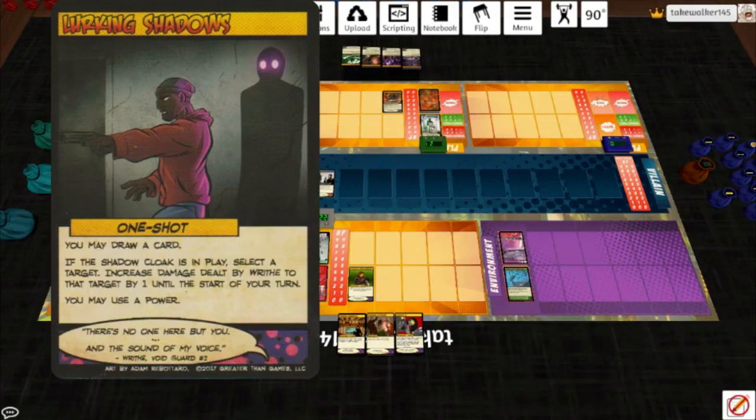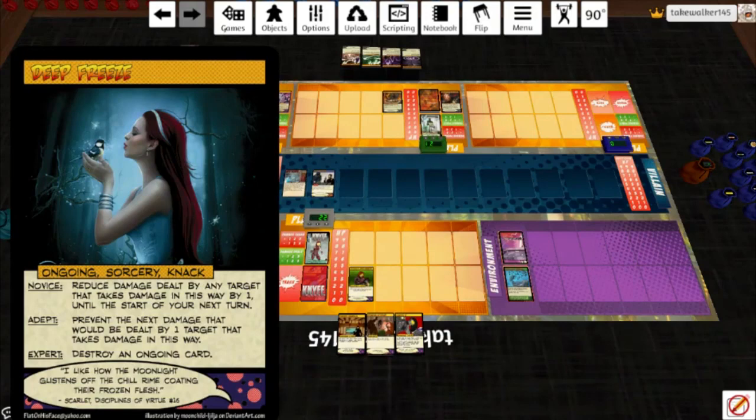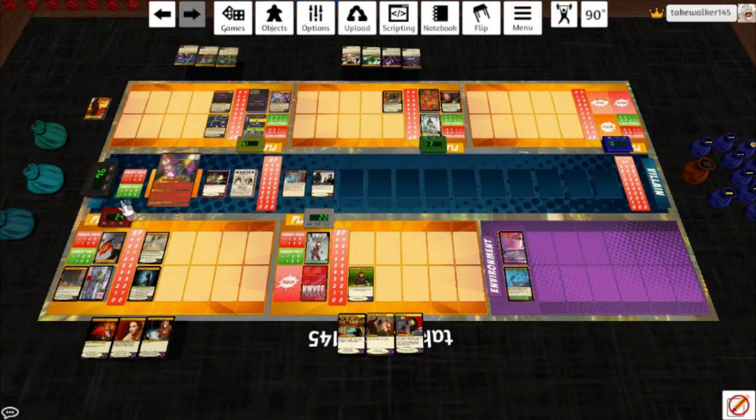I'm going to play Glyph of Combustion and use his power. Mark of the Bloodthorn — hit Spite for four and draw a card. Might as well go ahead and play that Unnerving Target again, then draw the one I put on top of his deck. Let's go ahead and get some Knacks out — Deep Freeze, Ongoing Sorcery Knack. Novice: reduce damage dealt by any target that takes damage this way by one until the start of your next turn. Adept: prevent the next damage that would be dealt by one target that takes damage this way. Expert: destroy an ongoing card.